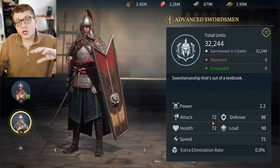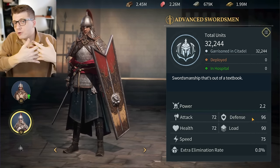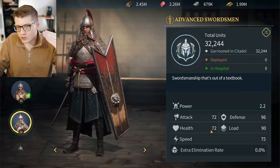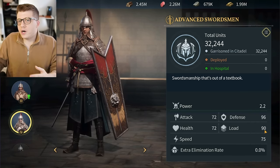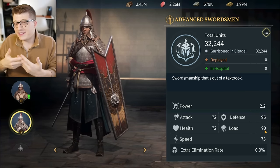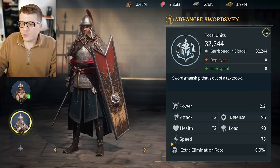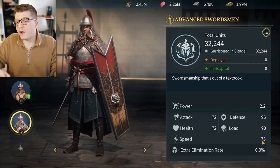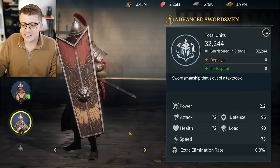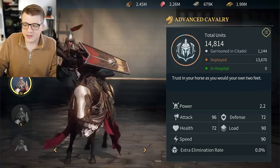You simply have to deploy lightly wounded units in a new army. To oversimplify: the higher your attack, the more wounded units you'll deal to your enemy; the higher your defense, the more damage you mitigate; the higher your health, the less likely your troops are to die. Load determines how much you can gather — the higher your load, the more resources you can carry, though it's not relevant for fighting.